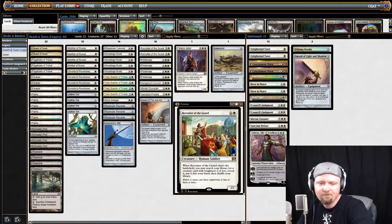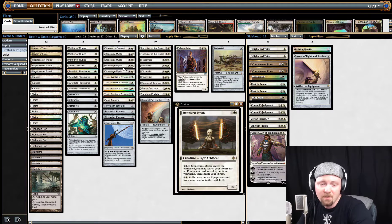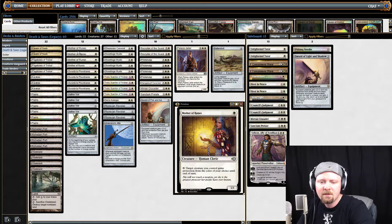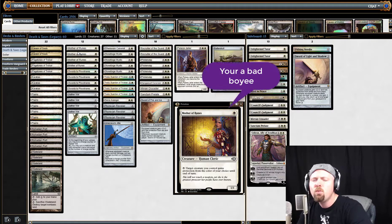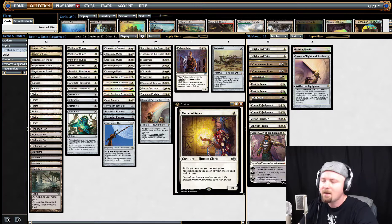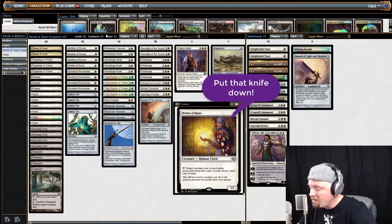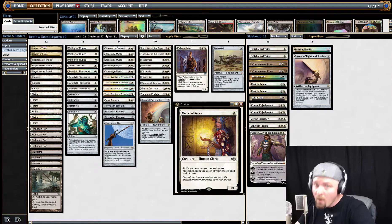So I kind of bled into my creatures section of this deck tech, which is what I might as well go into now. Mother of Runes — this little 1/1 who could. A lot of people call her mom. Why do they call her mom? Because she watches over the children — she watches over her little Recruiter of the Guard. She is the protector of this deck; she's what makes this deck kind of work. When you run out Mother of Runes on turn one, don't be surprised if people are terrified of her and Swords to Plowshares her right away.